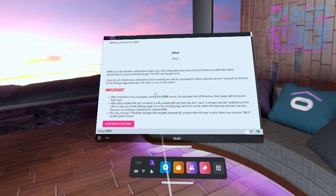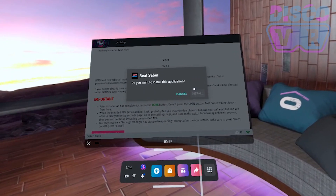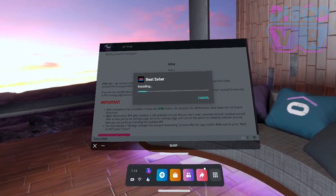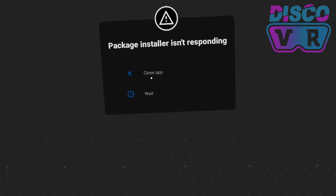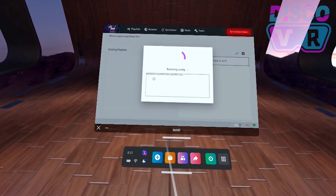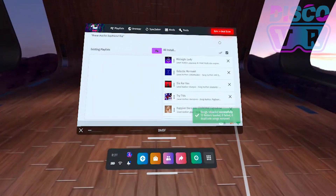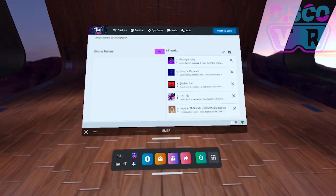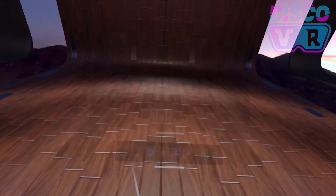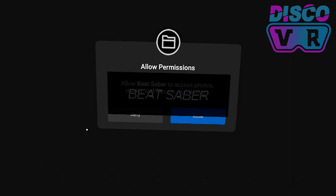Step three is to reinstall the patched Beat Saber: click Install, then Install Version again and wait as BMBF installs the patched version. If the installation says the package installer isn't responding, this is completely normal — simply click Wait. If you've had custom songs installed before, this app will prompt you to restore them and your custom playlists. Click Restore and then Sync to Beat Saber. Make sure you do not restore the game itself as it will remove your downgraded version.